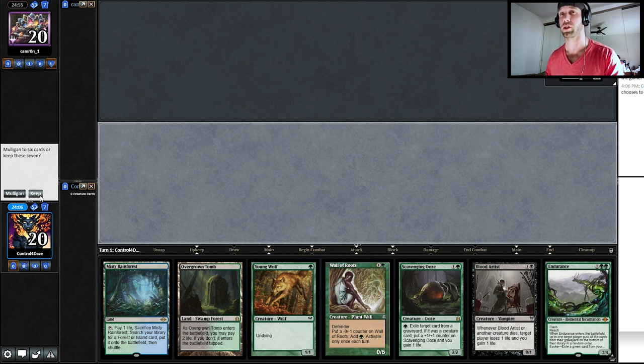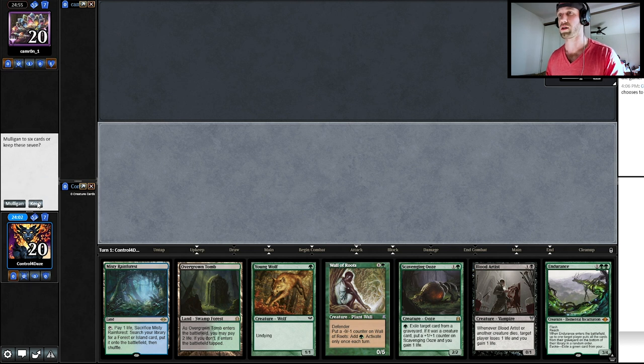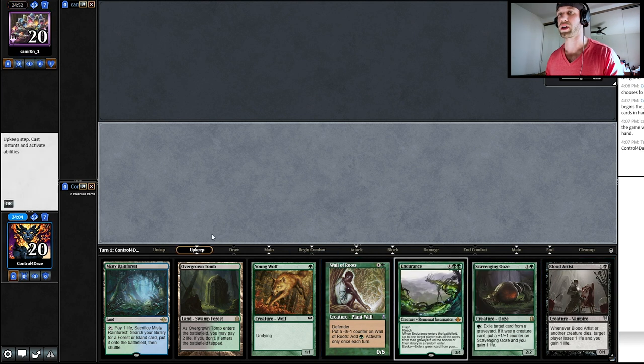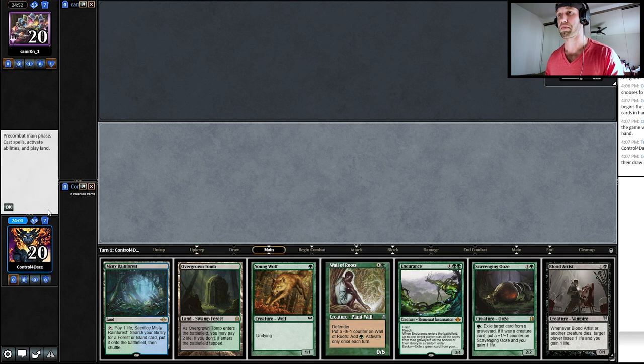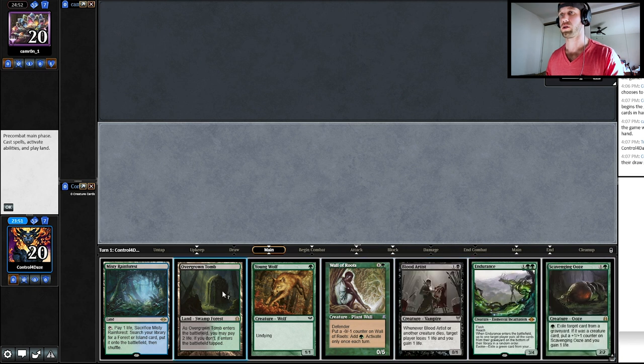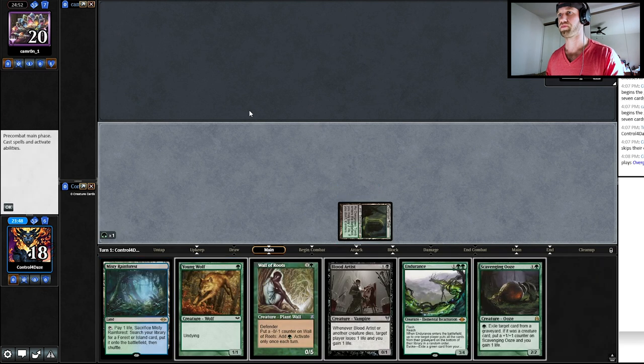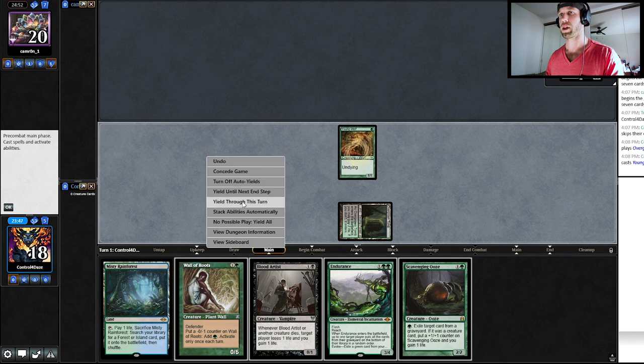Whereas versus other decks, you could keep that hand and do well with it. This hand is fine — it's not great, but we will keep it. This hand lines up better against something like Death's Shadow or a Black Red Rock deck as opposed to Hammer Time here. So we're going to lead Tomb into Young Wolf and pass turn.